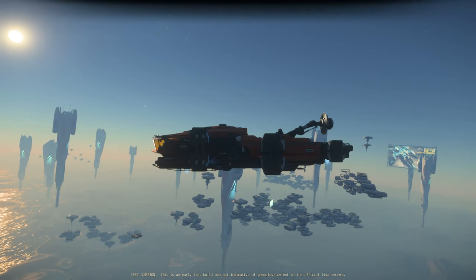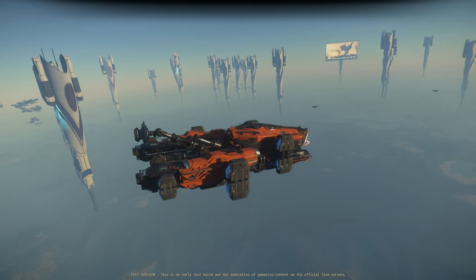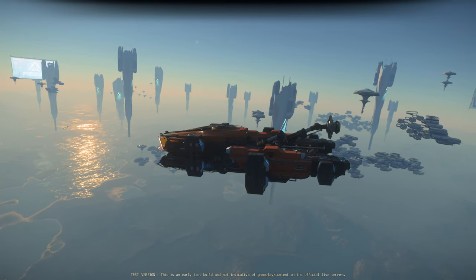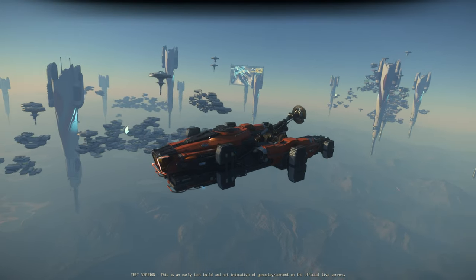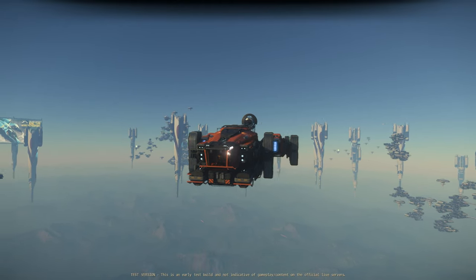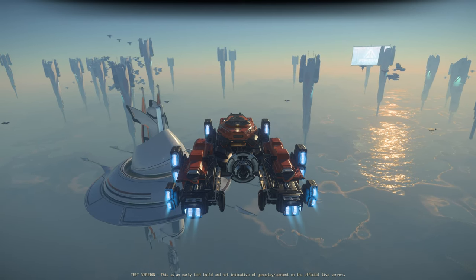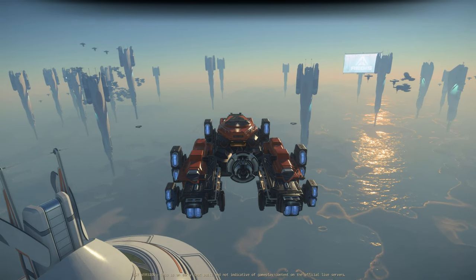And it's not just the Argo SRV that has a tractor beam — the C1 does as well, and a load of other ships like the Cutlass Black, for example, all getting their tractor beams in this 3.21.1 patch. Although, as I said, at the moment it's very buggy, and if I try to activate that tractor beam at the back it does a horrible, horrible sound. But yeah, really cool ship. It's got very powerful thrusters — you can see that bright glow from lots and lots of thrust going on. Very awesome ship.